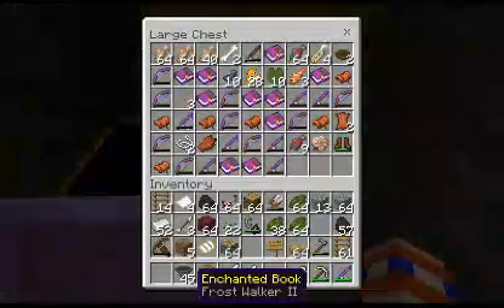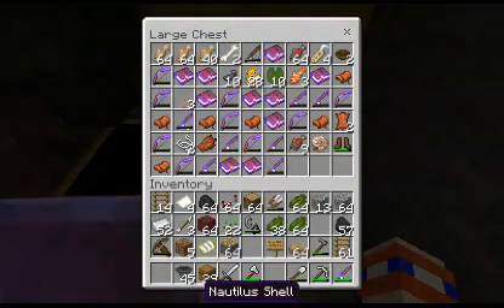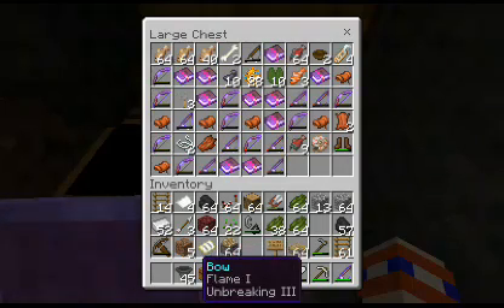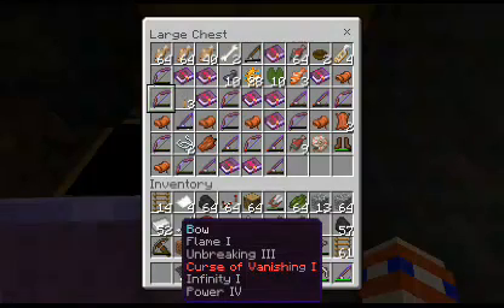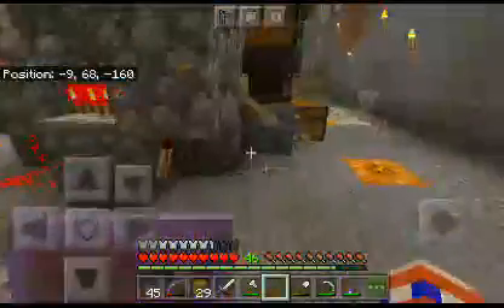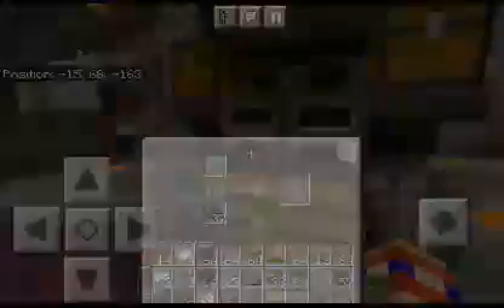Wait — Crossbow 2, Sharpness 3, a Nautilus Shell, millions of saddles, four name tags. Please give me a very strong bow. Whoa — Infinity 1 Power 4! I will take that. Let's get out of here. This is basically my XP farm where I, you know, take my stuff.